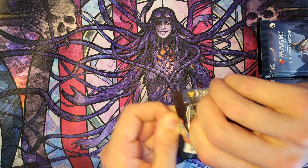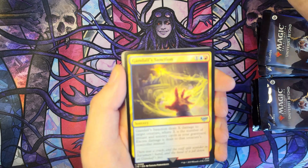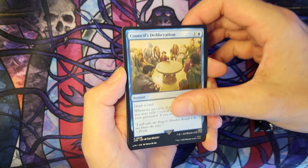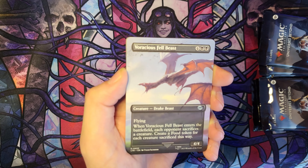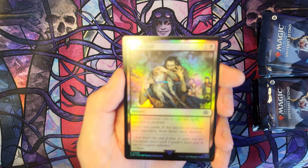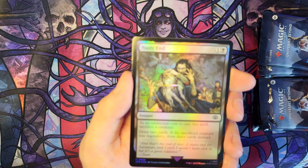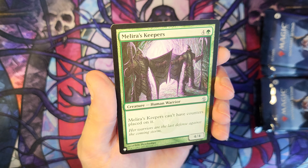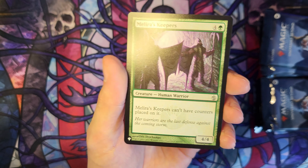On to the next one. Gandalf's Sanction. Council's Deliberation. Stone of Erech. The Bath Song. Ferocious Fell Beast Borderless. And Lost Isle Calling. With a foil Nasty End — that dagger glimpsed nicely. And a Melira's Keepers — can't have counters placed on it, five mana, 4/4. Nothing too special there.